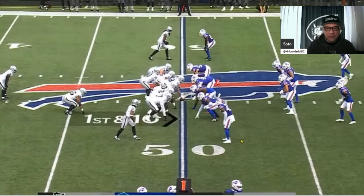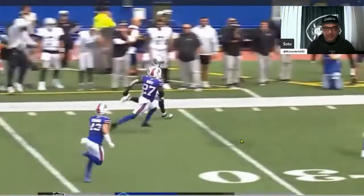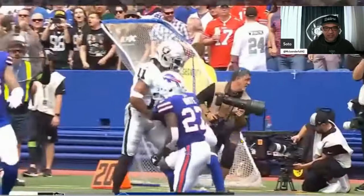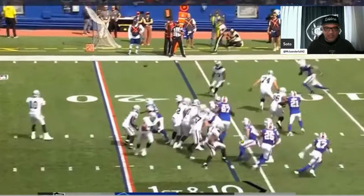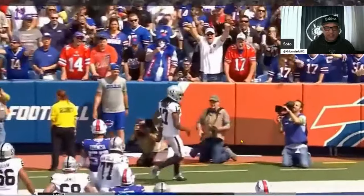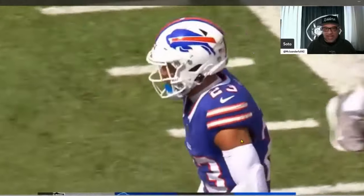Next play, midfield — got a little motion here, that jet sweep. Micah Hyde miscalculated the speed of Mr. Tucker and he ran right around him. First and ten in the red zone — Devontae Adams cooks him. Just like you drew it up. Touchdown, Raiders!